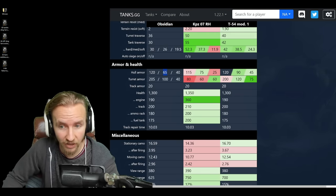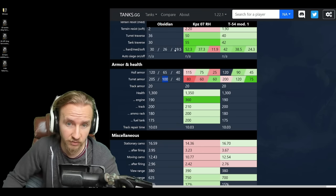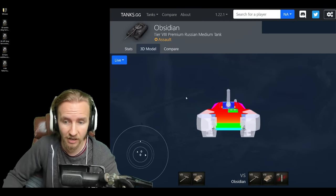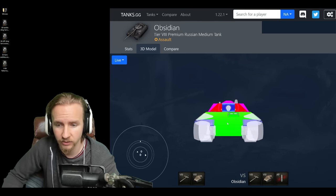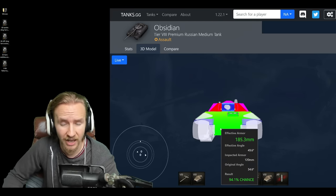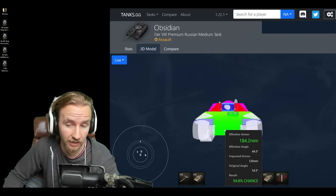120mm at the front, 65mm at the side — very comparable to the other vehicles in this comparison. 205mm at the front of the turret and 100mm at the side looks very decent and similar to the T-54 Mod 1. When we look at how effective this armor is, it's hit and miss. It's quite thick at 120mm but not very well angled, giving only about 190mm of effective frontal hull armor. That helps against tier 6s and 7s, but tier 8s, 9s, and 10s will pen it unless you're angling.